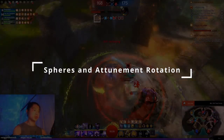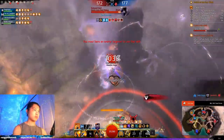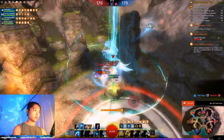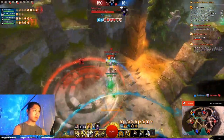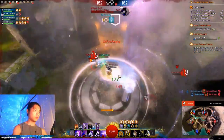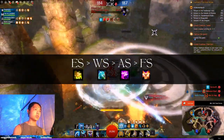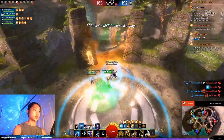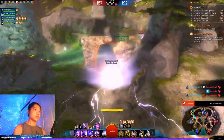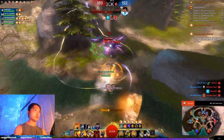Before we get into damage combos, let's talk about when and how to use each Jade Sphere. Each sphere costs 10 energy to place, and you can store a maximum of 30 energy. They last for 5 seconds and provide boons to all allies including yourself while standing in their radii. Earth Sphere provides the strongest boons, followed by water, air, and fire in that order. When conserving energy to survive, prioritize earth and water spheres for damage mitigation and resustain. Otherwise, air and fire spheres are great for increasing your and your teammates' damage.